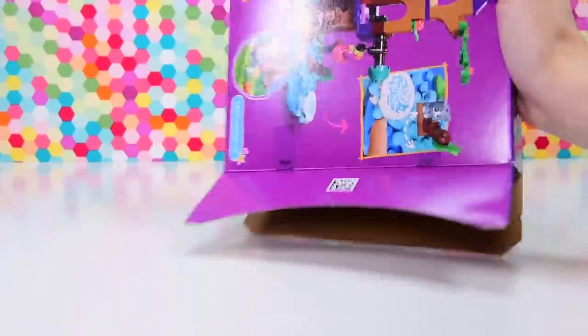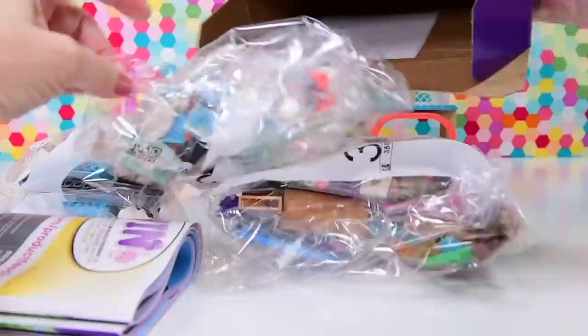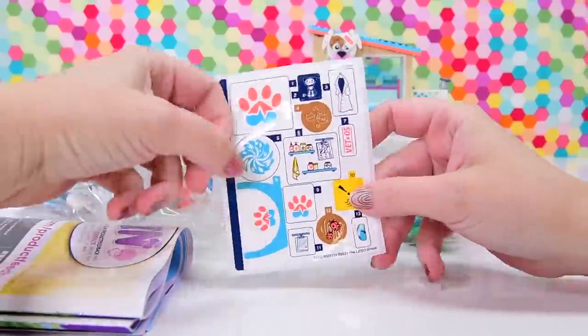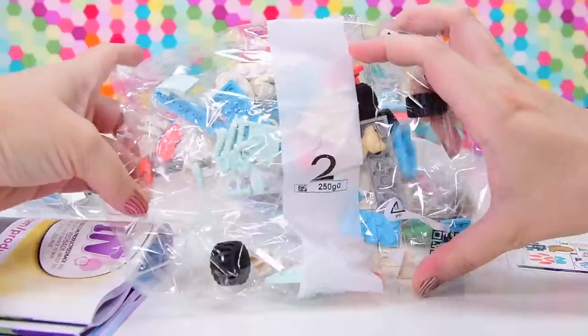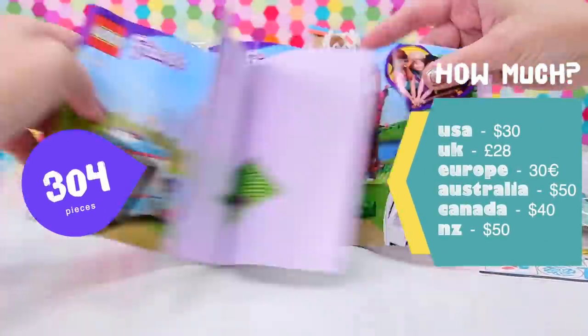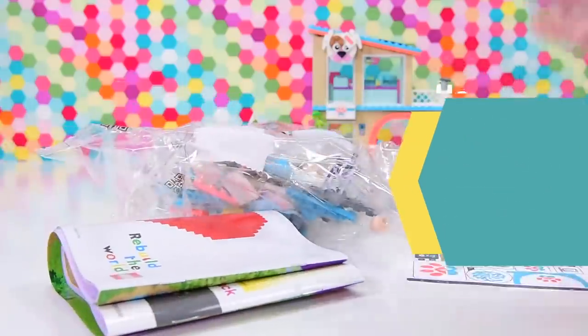That's its official name and it's actually an add-on set, an auxiliary that you can have to the Vet Clinic, but you don't need to have the Vet Clinic to have fun with this set because it's got its own play elements and it's actually a really cute little display model all on its own. It's got 304 pieces and it is $50 RRP here in Australia. Let's have a look inside.